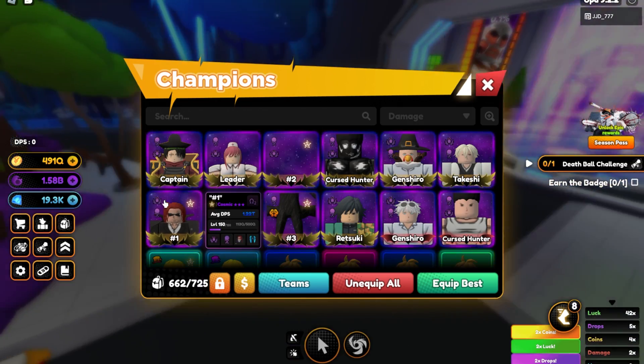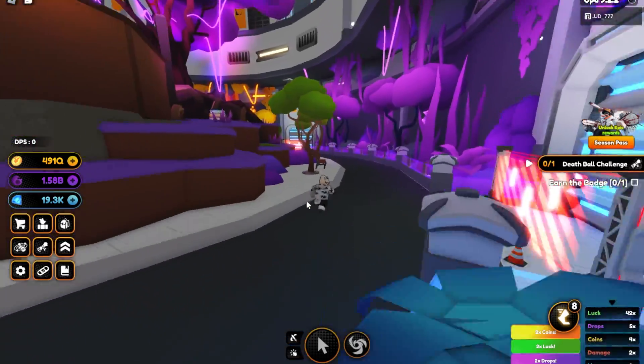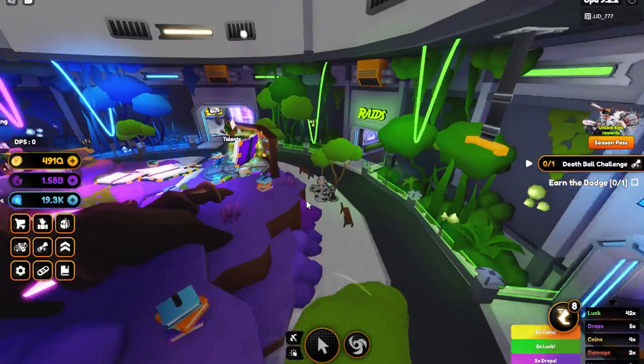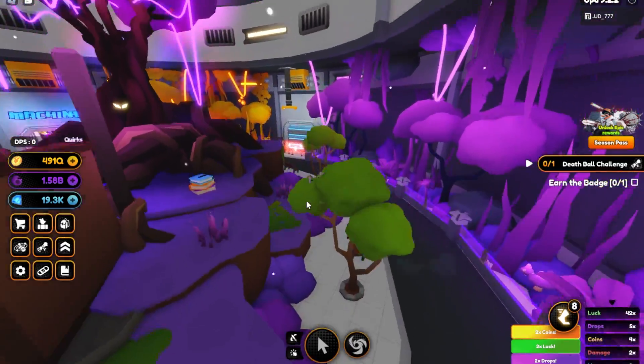I'd recommend having a balance — so four units with abilities and four units with punch damage. I think that would be the best way to go right now, in my opinion, so that you have a balance in between. That's what I'm going to go ahead and do.